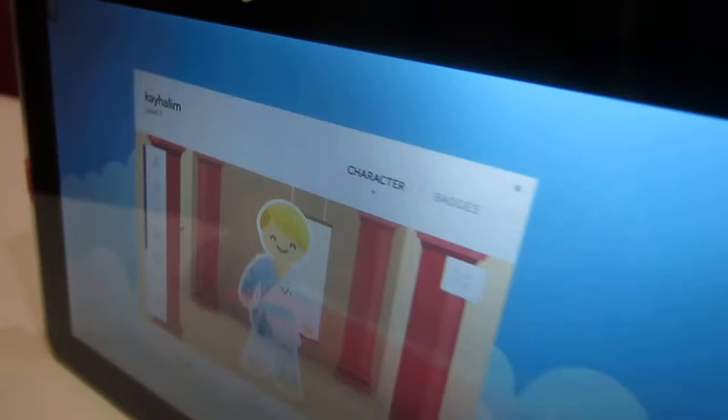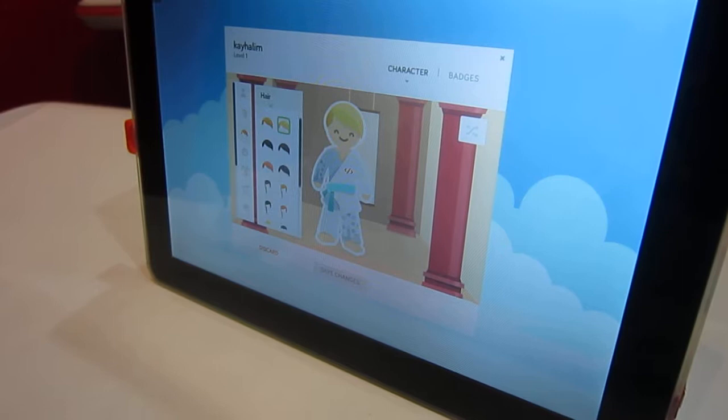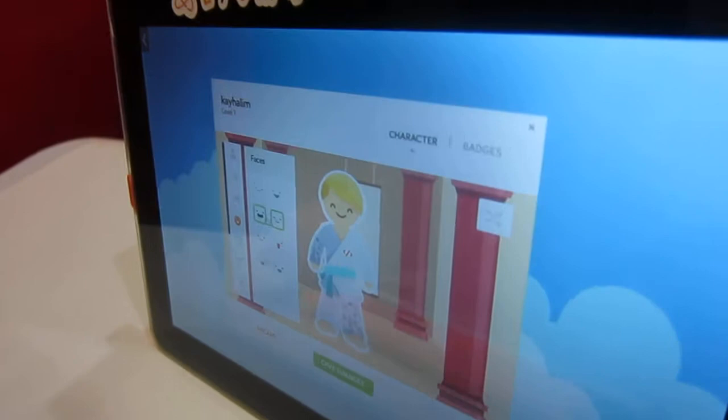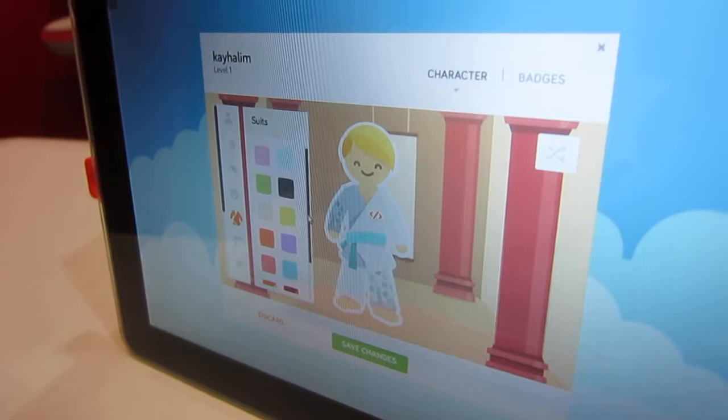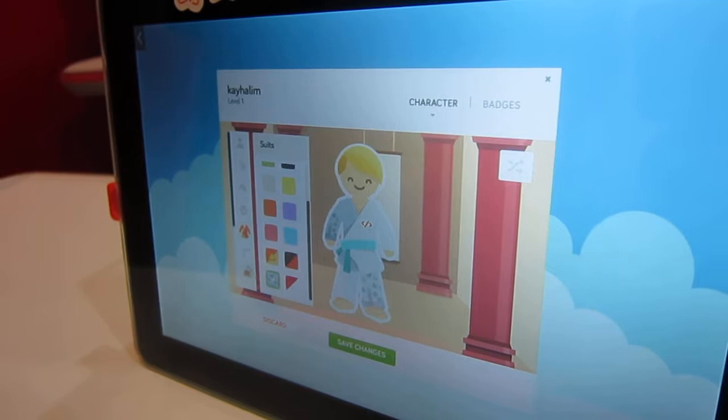So now I'm gonna customize my user. This is my skin color — I'm gonna choose that one. My hair doesn't really match — it doesn't look good with the black suit, so I'm just gonna keep it like that. The face I like like this. And the shirt — you can even choose your own shirt. There's a king costume, but I'm not gonna choose that.